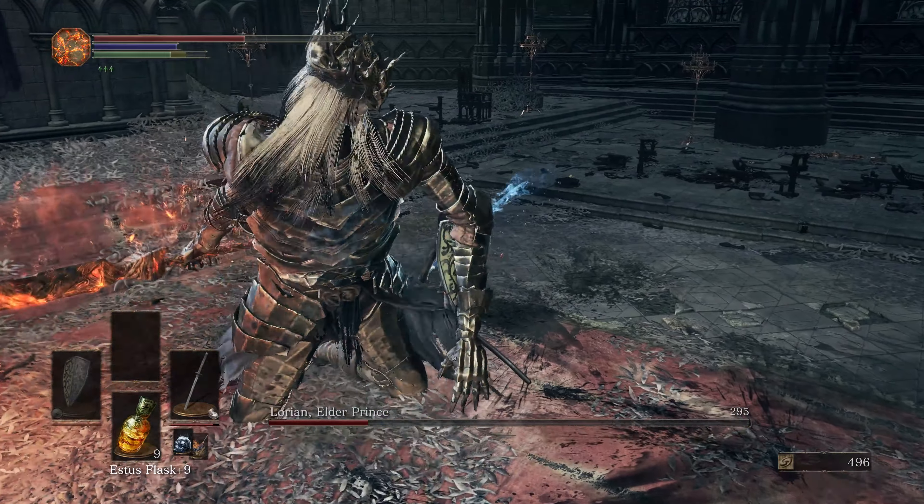Bring enough arrows to finish him off. If you have a plus zero bow, you can actually do this with just 99 arrows. Use standard or feather arrows — I would not try heavy arrows, as they might actually pierce through the Younger Prince. We tried both standard and feather arrows on this particular fight and that works just great. You don't need an upgraded bow — plus one, plus zero, it doesn't matter. Just bring a bow, bring 99 arrows. You probably won't even need that much, and you are good to go.